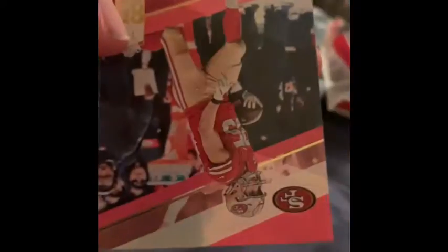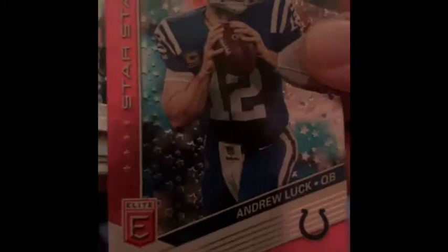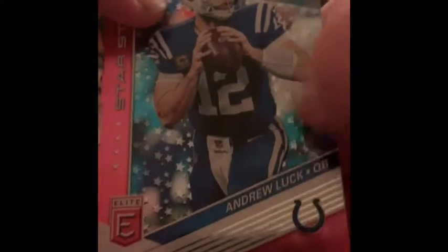Doug Baldwin, J.J. Watt, Lamar Jackson, San Francisco's George Kittle, Tyree Jackson Rookie. Bumpy Star Status — Andrew Luck. That looks pretty cool, it feels cool too, it's like bumpy. Khalil Mack, Antonio Brown.